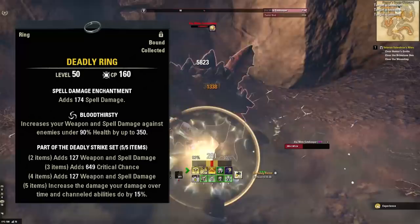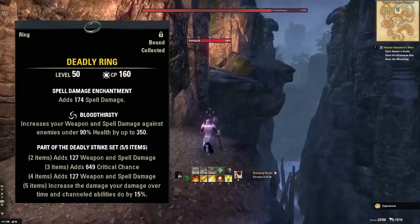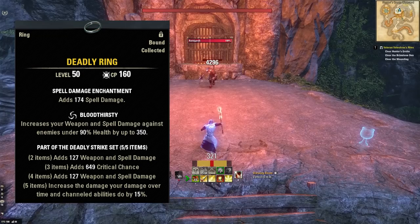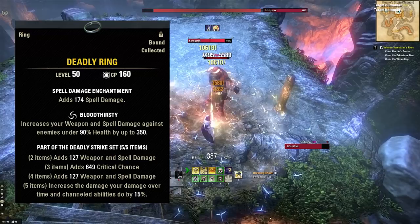As for gear, on the jewelry and weapons we're going to use the Deadly set. Deadly is fantastic for the Templar — it used to be only for Stamina Templars, but with recent changes to how gear works, it's now a great set for Magplars too. The great thing about Deadly is that it's an always-on buff. You don't have to worry about perfect light attack ratios or progging any condition. It's just always there, and it massively buffs this character — increasing the damage of our sweeps and our execute.